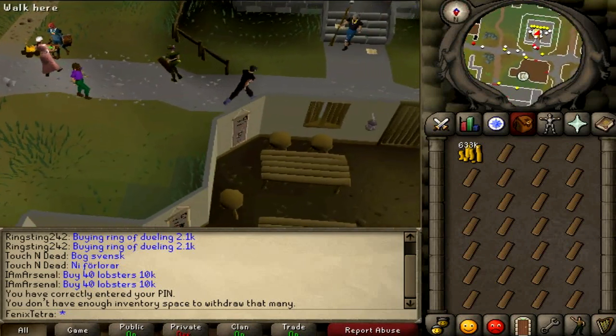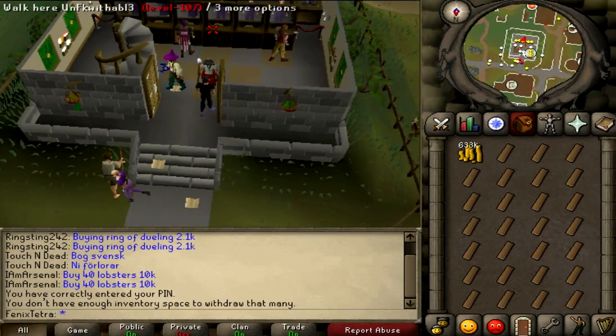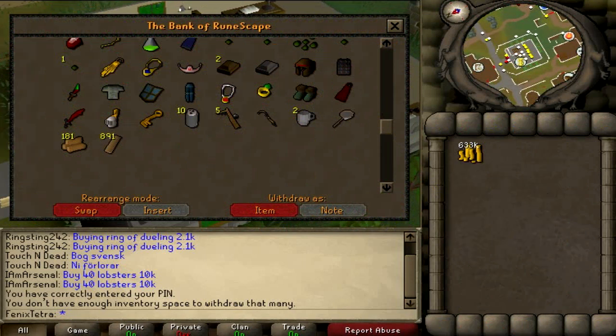It is 150k to 200k an hour and it's very easy money, because people are always going to be buying oak planks since they're doing construction. The way people train construction to a really high level is by using oak planks to make oak larders, and they make them over and over again, so there is always a high demand for oak planks.